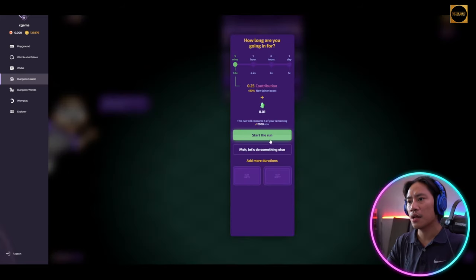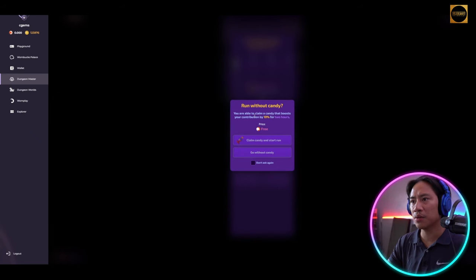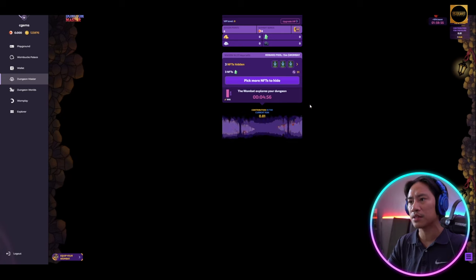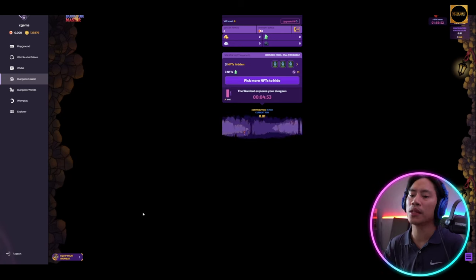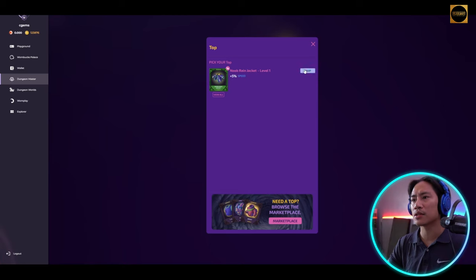Let's send the Wombat into the dungeon. You can change the duration — let's start a run for five minutes first to see what we can get. Click Start the Run. We're able to claim a candy that boosts the run. Four minutes and 57 seconds remaining.